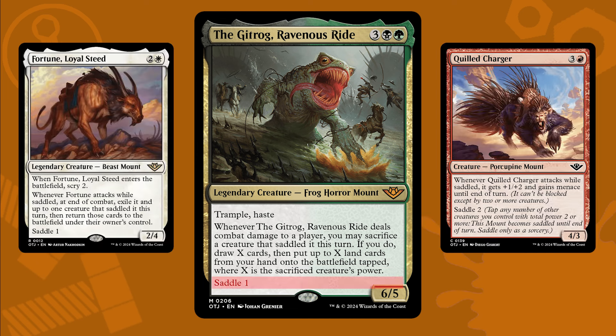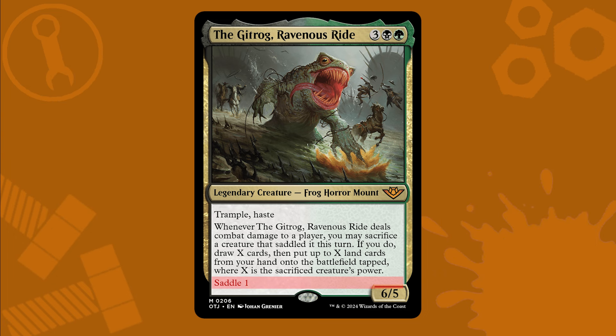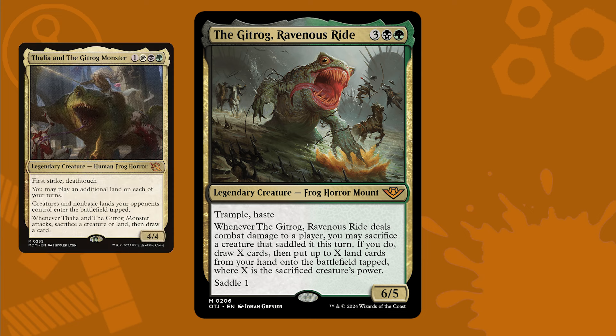Saddle is kind of like crew for creatures. Tapping other creatures with a minimum power equal to a saddle cost gives the saddled creature extra abilities, but the Gitrog here is a little different. He doesn't like to be ridden, save for anyone but Thalia, and has a nasty tendency to eat his riders.